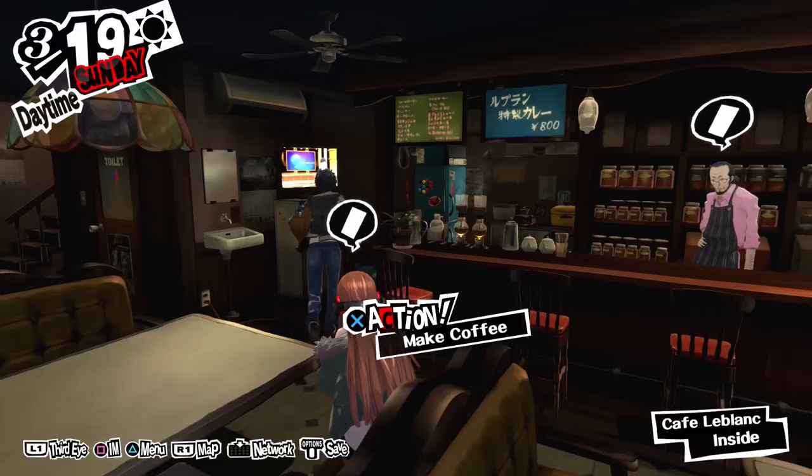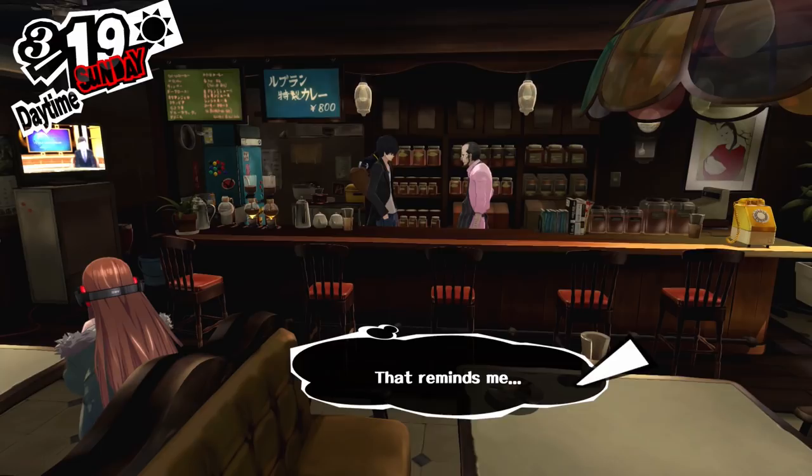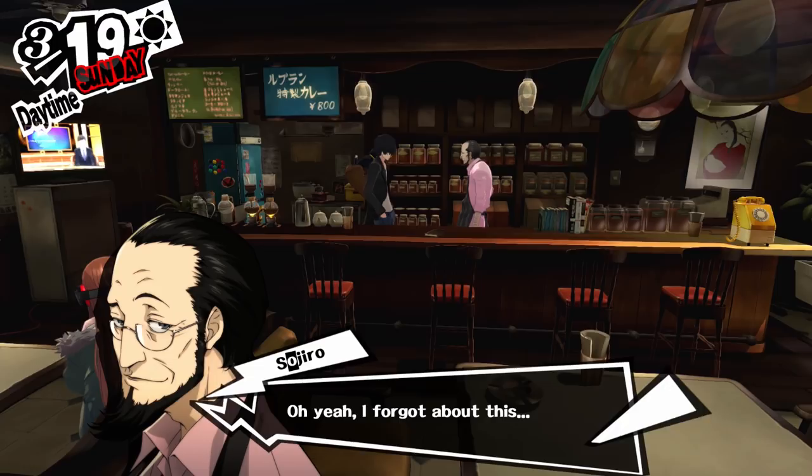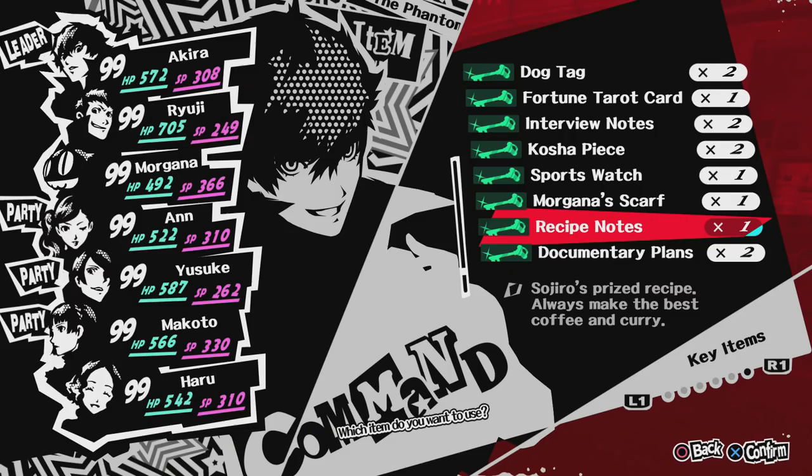Next up is probably the most annoying social link in this game, Sojiro Sakura. What makes it annoying is that on top of certain levels requiring a good chunk of points to level up, you also cannot level it past four until the summer when you rescue Futaba. But at the same time, this is probably the most mandatory social link you want to max out next to another one, but we'll get into that later.